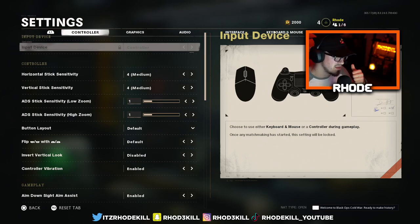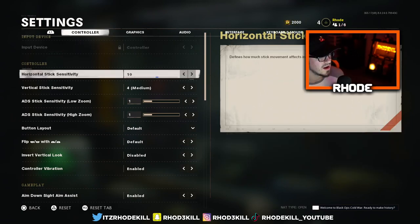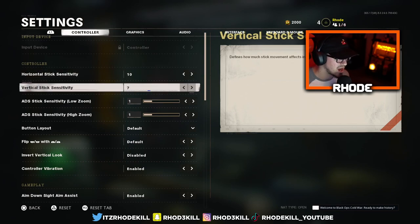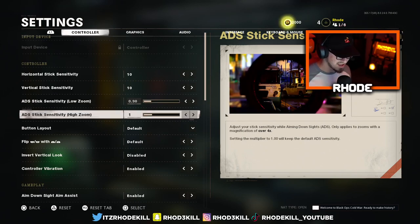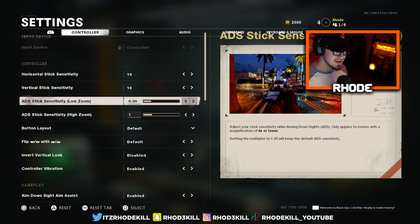I'm going to give you the best settings I had from the alpha and the beta. A lot of it is preference-based, so you don't have to run what I'm running. For sensitivity, I run 10/10 — I know it's high. If you're playing competitively you probably want it around 6/6 or 5/5. I play pubs and make content so I go high sense. I had 0.9 ADS sensitivity and kept it at 1.0 for the high zoom.